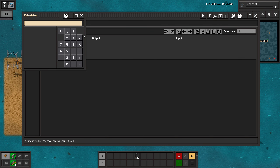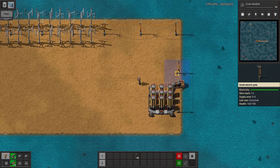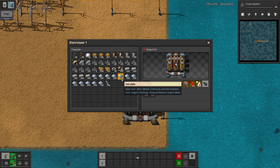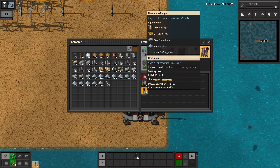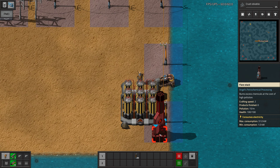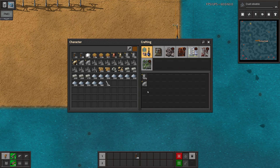We're going to need some flare stacks to remove the gas from the electrolyzer, and I think we can produce those. We are going to run out of pipe soon, but we can make more stone pipe from the resources. So let's just get it going. Now we're producing slag — not in a very great setup, but we have it.